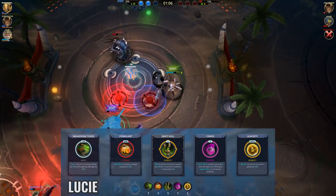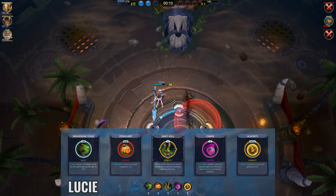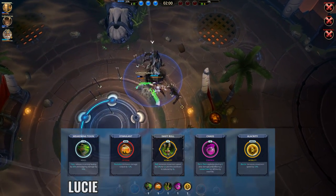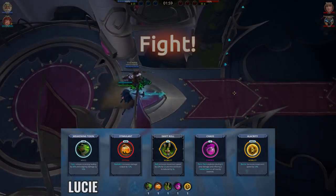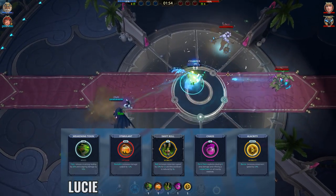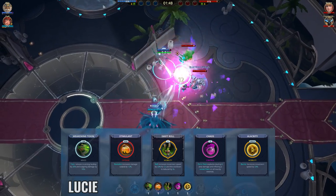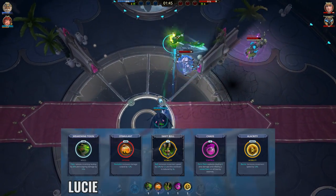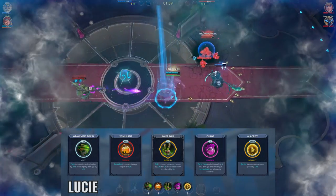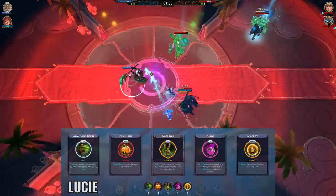On to Lucy, this is the build I typically use. Stimulant and Swift Roll are super good battle rights for most games — the buff from Stimulant is always useful both to you and your teammates, and Swift Roll is fairly important for such an immobile champion like Lucy. When you're up against another support, Weakening Toxin is super useful and almost a must pick since it drastically reduces healing on the enemy team. Chaos and Aliquity are less mandatory, but I like Chaos to make panicking enemies easier to deal with, and the movement speed from Aliquity helps with getting away. I'd swap out Weakening Toxin first if there are no healers in the enemy team, then Chaos and Aliquity in that order.